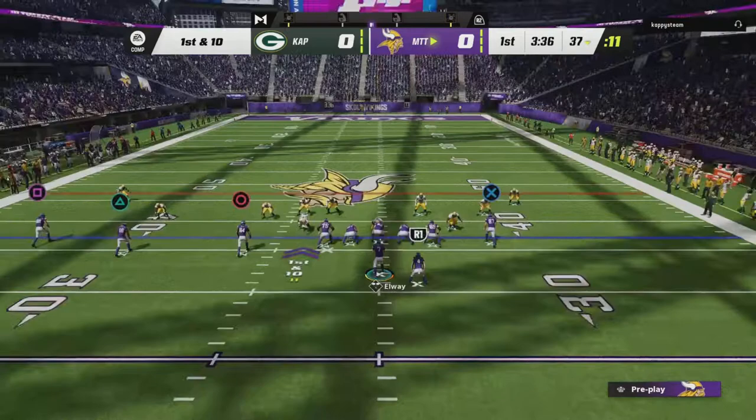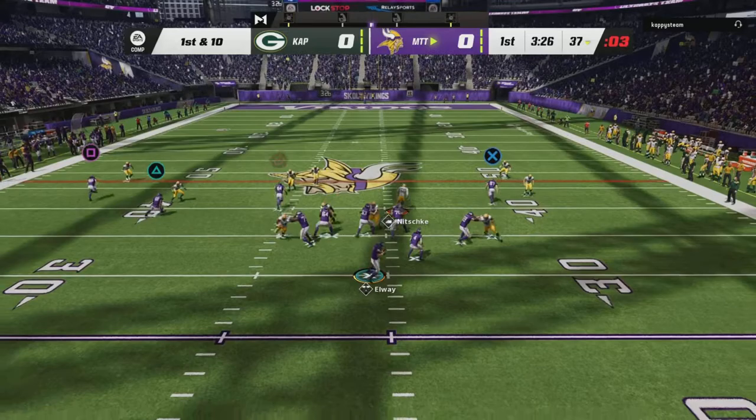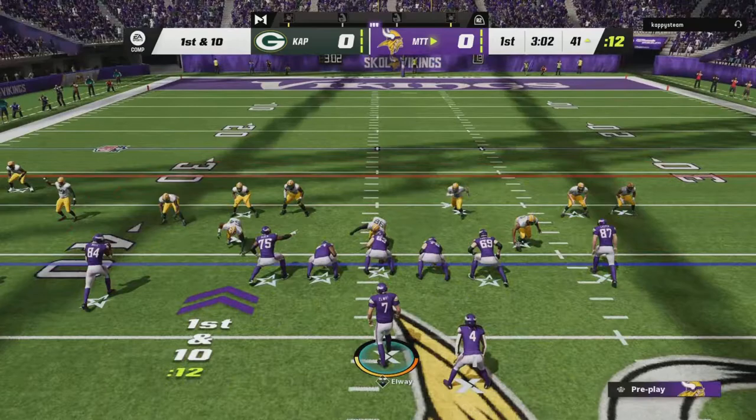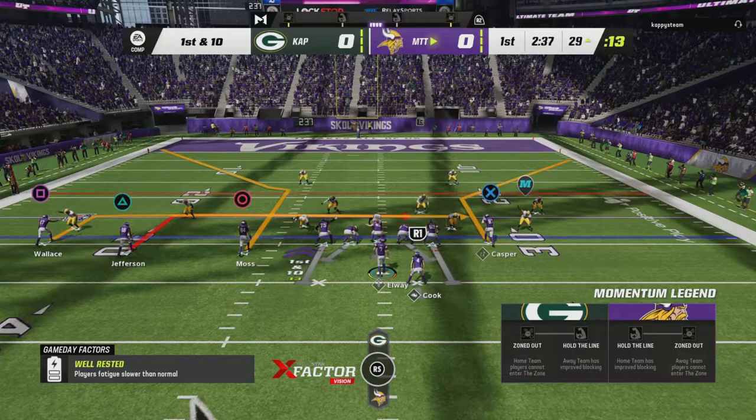He's in zone coverage again — probably going to try to hit Moss on the deep corner route. And we will have Moss. Come on down with that! I got Mike Wallace back out there where he should have been. We'll have Cook open on the out route. Nice first down.